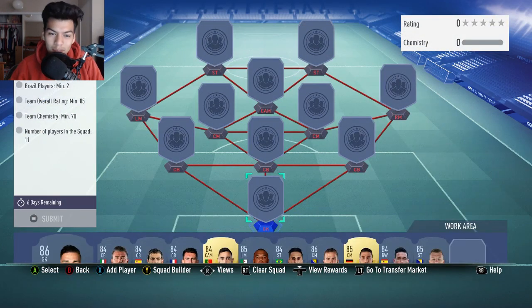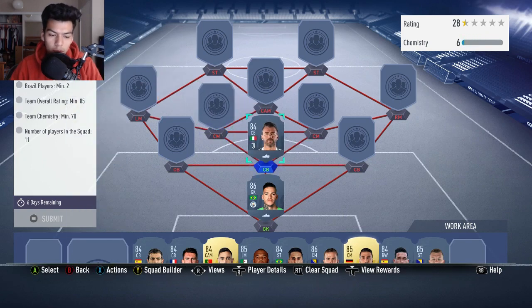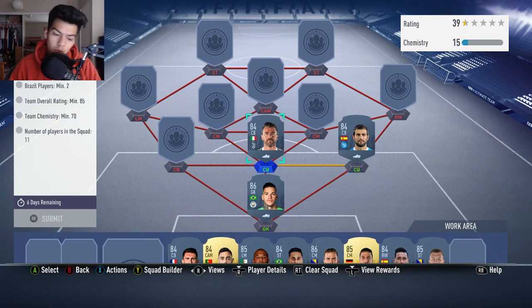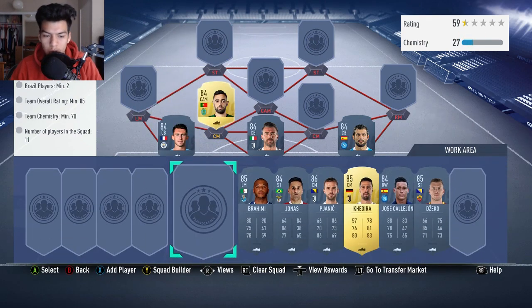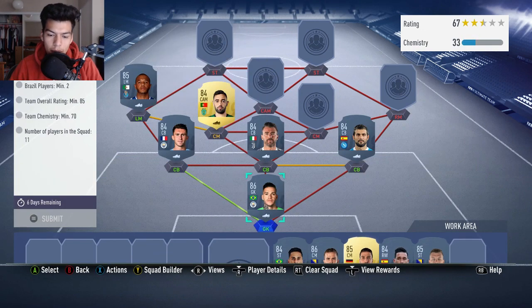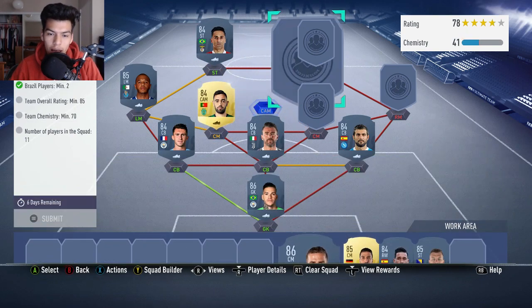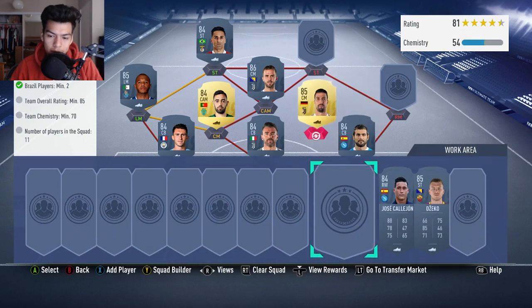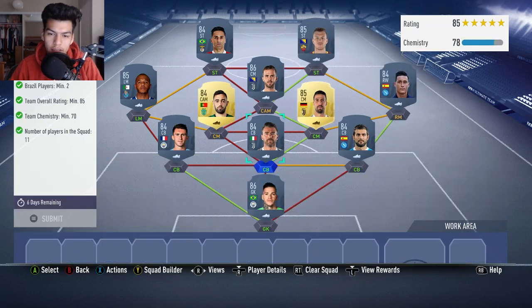Subscribe to the channel if you haven't already, as I upload every single day. Two Brazilian players, 85 rating, 70 chemistry with a 35k pack back as a reward. For the Brazilian squad, we're starting with Ederson in net. Barzagli is going to be center back, with Raul Albiol on the right. Laporte on the left gets a strong link to Ederson. Bruno Fernandes at left center mid as the Sporting player, Brahimi at left midfield gets a weak link to him. Jonas at left striker gets the weak link to Brahimi. Pjanic at CAM — very high rated player. Khedira at right center mid gives him the strong link. Calhanoglu gets the perfect link to Raul Albiol, and then the right striker is going to be Edin Dzeko, finishing off his chem.